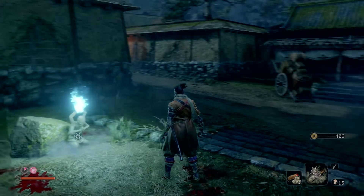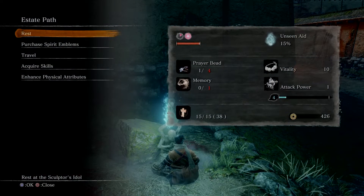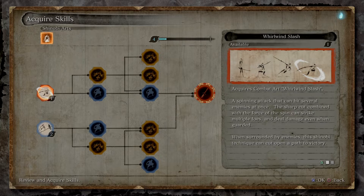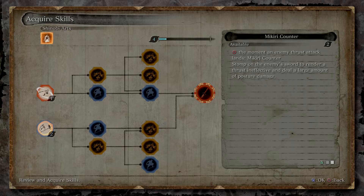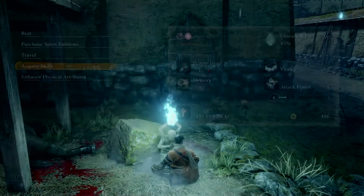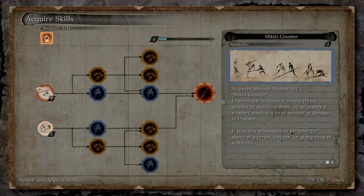We lost gold. Let's check this out. Acquiring skills — okay, so we have the Whirlwind and the Mikiti Counter. Acquires Shinobi Martial Art: Mikiti Counter. Enables one to counter enemy thrust attacks by stomping down on an enemy's weapon, dealing a large amount of damage to posture. It is nearly impossible to perceive the speed of a thrust, but not for the sharp eyes of a Shinobi. Press circle the moment an enemy thrust attack lands — Mikiti Counter: stomp on the enemy's sword to render a thrust ineffective and deal a large amount of posture damage. Alright, I guess we're investing in that one.